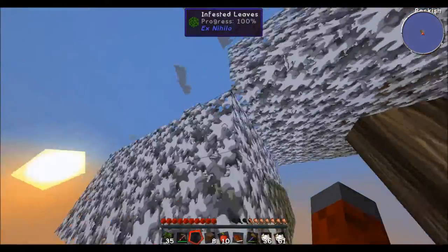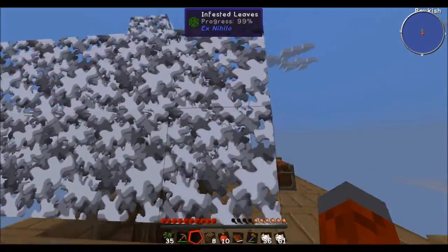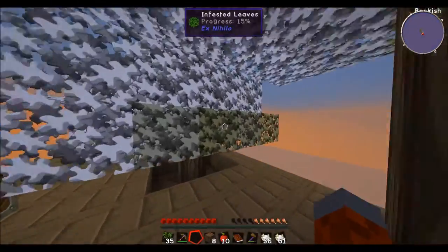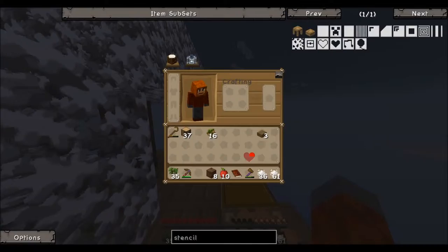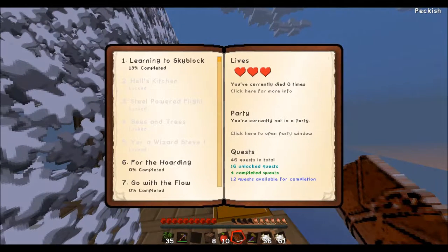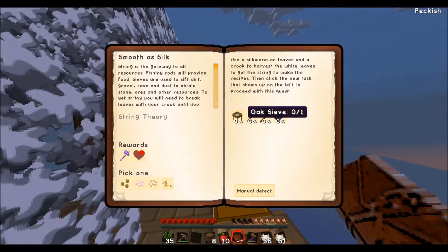We got Silkworm, and as you can see our trees are kind of white. What I did was I added the Silkworm to one of the branches and just let it infect over time — it takes like 10 minutes for the entire tree to get infected. It's almost completely infected. What the Silkworm is going to do — if we look at our book here — is allow us to complete the Smoothest Silk quest, so we're going to be able to create an Oak Sieve, Fishing Rod, and a Bed.